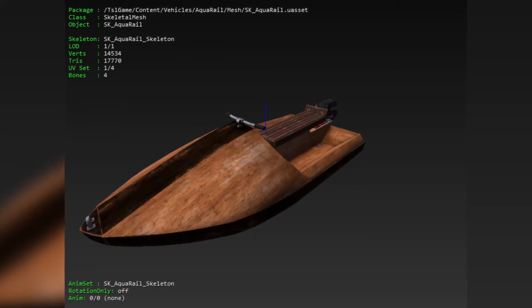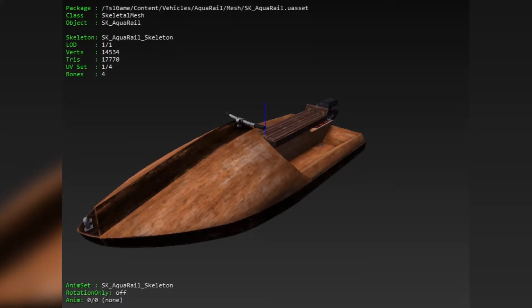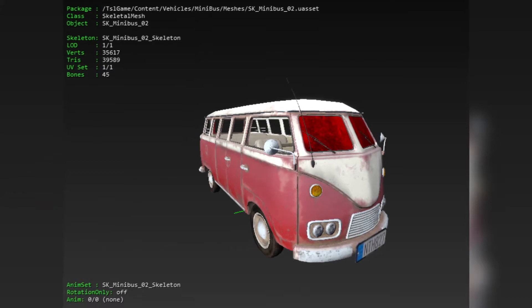Beyond this, Reddit user Art7s found images of a new jet ski, minibus, and pickup truck to add to the arsenal of vehicles.